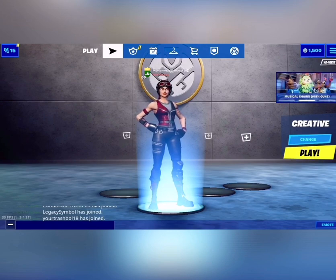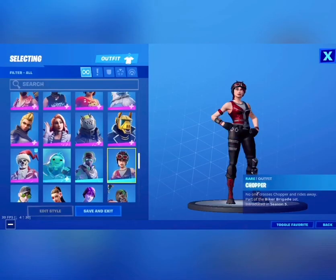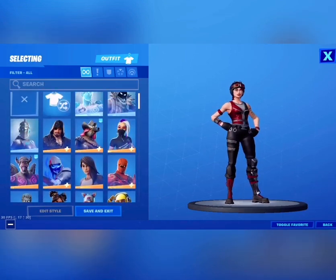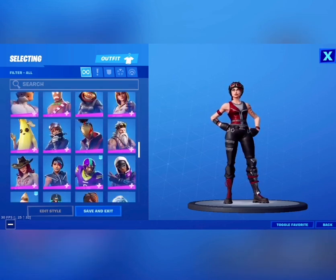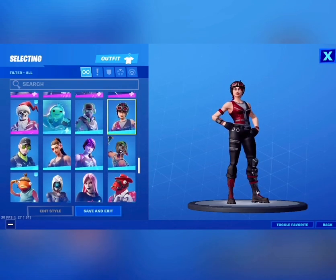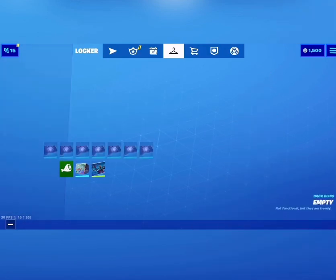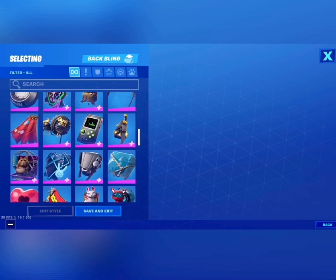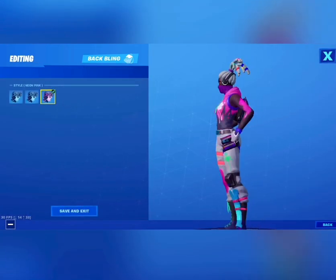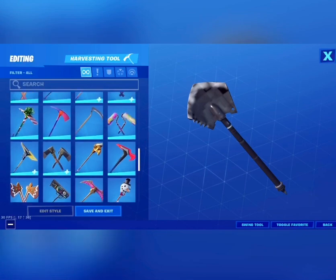Let's get right into it. One of my best drip skins so far — the new one — is this skin right over here. Make sure to always have a back bling, because if you don't have a back bling you might die right away. For the back bling we're going to use this one right over here — it's pink and purple and it matches everything in the skin.